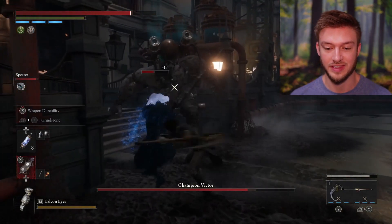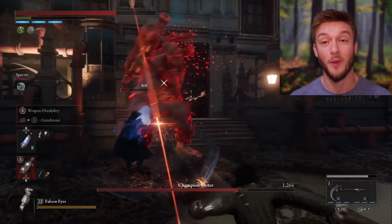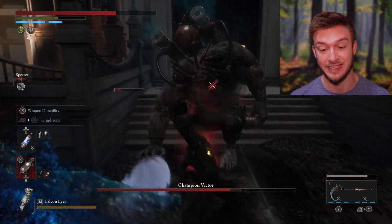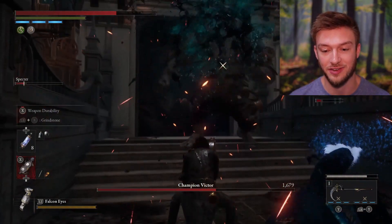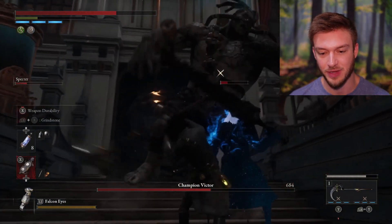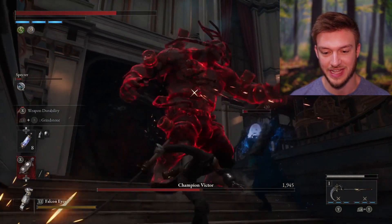One thing to keep in mind is his attacks are very large and hit a great area in the hitbox, so keep away as much as possible, preferably to his backside. With a weapon like this you can trigger the Stagger really easily, as you can see there, and get some extra hits in before you use that critical fatal attack. Whenever he gets back up you can get a couple more whacks in, but the Spectre is about to die there and that's when it becomes a one-on-one battle.